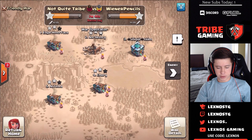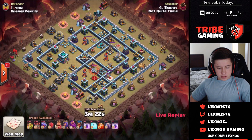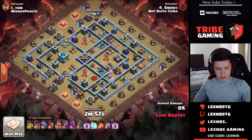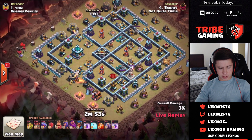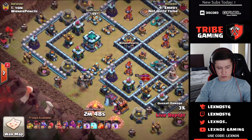Emery is in for Not Quite Tribe on base number one — coming in with a drag bat. Funneling both sides of the town hall with some sneaky goblins, but those sneaky goblins got dropped too early and are getting hit by the mortars.